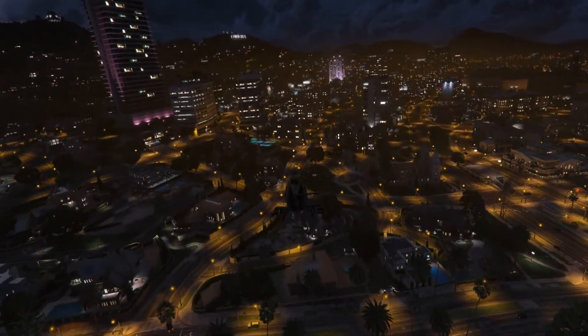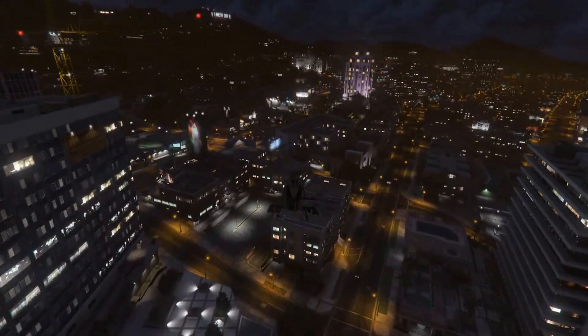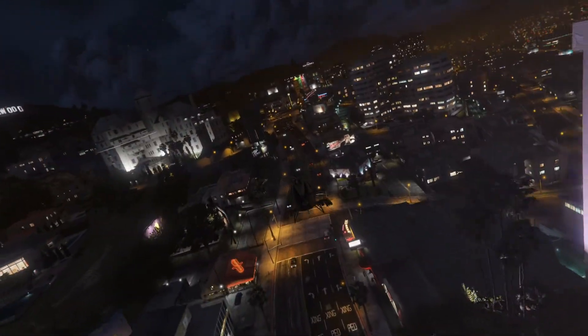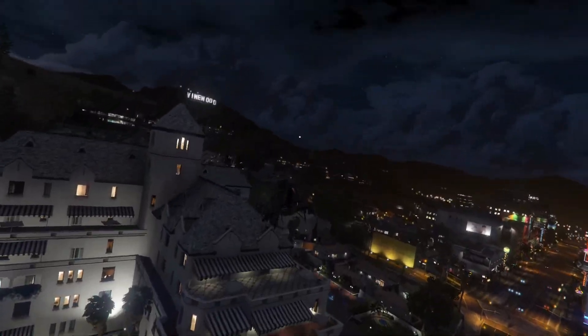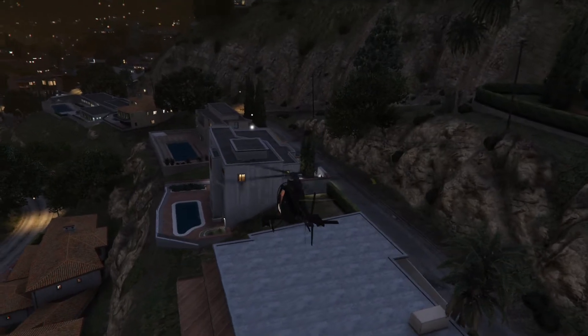Definitely would recommend the Buzzard to anyone. It's definitely one of the fastest ways around the map, other than spawning in like a Hydra or something and flying around. Very useful. If you need a helicopter to get around really quick, definitely the Buzzard is your best option. It's also probably your cheapest. So yeah, I super highly recommend it. Anyway guys, let's move into number two.